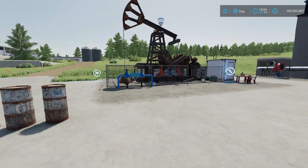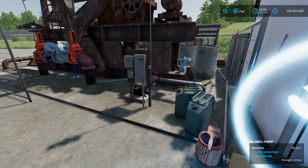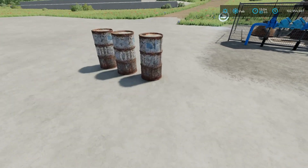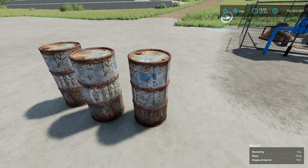The small oil well pump works differently. Opening the production menu, you can see it needs empty oil barrels to produce crude oil. It does 12 cycles per month — about 3,600 liters of crude oil a month as long as you're providing the appropriate barrels. You don't need 150 barrels; the 150 represents one barrel at 150 liters. The production cost per month is 1,680.